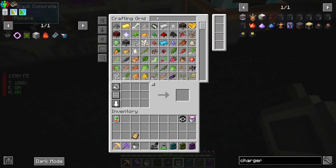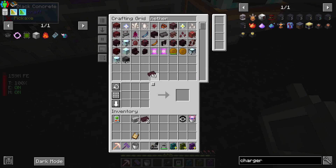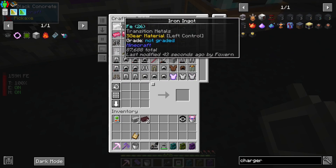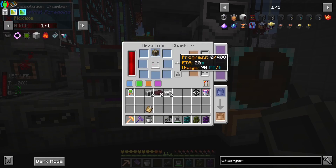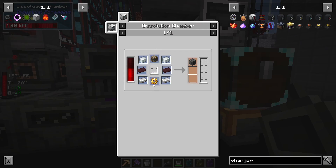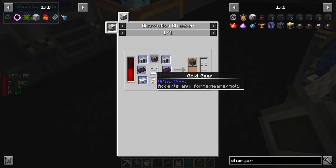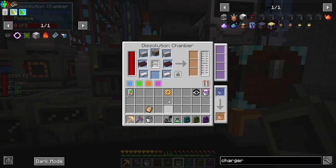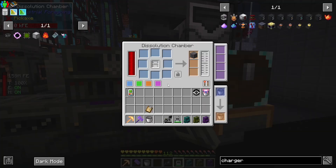I need plastic. Nether brick. Iron. What was the other thing? Oh, gold gear. It's a little bit better. Range is a lot.